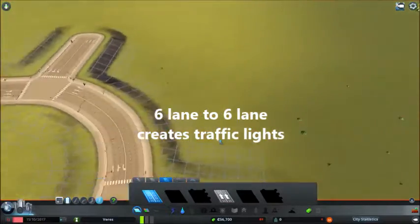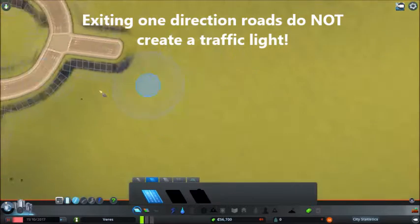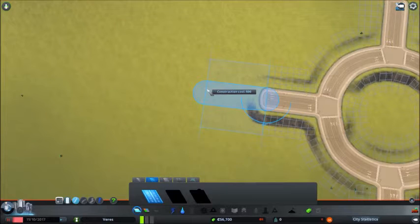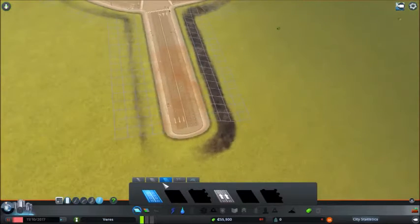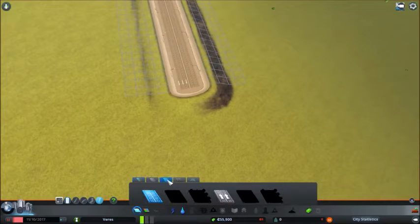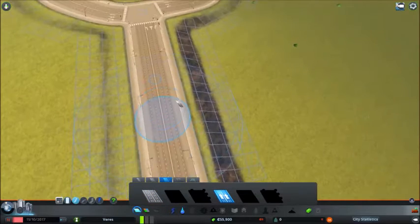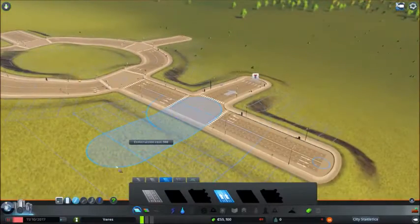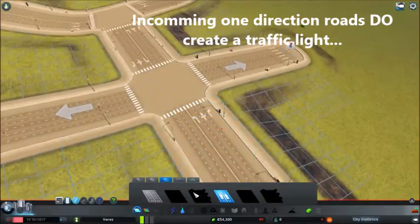Now there's one feature of one-way roads we haven't discussed yet: exiting one-way roads do not create a traffic light. So if we take a six-lane road and use a one-way, one-direction road, the exiting road will not create a traffic light, as shown here. When you exit like that two times, you will have a crossing of six-lane roads which did not create a traffic light.